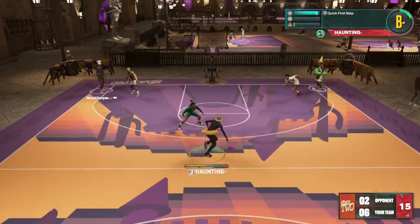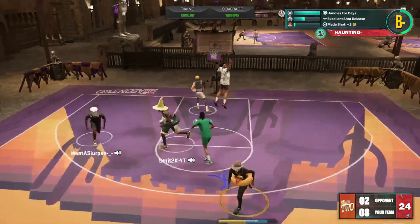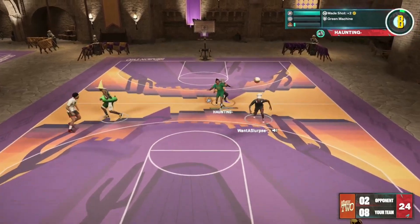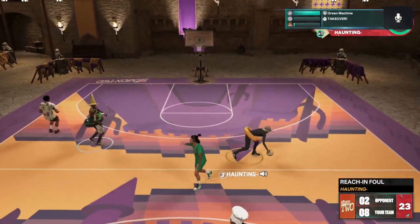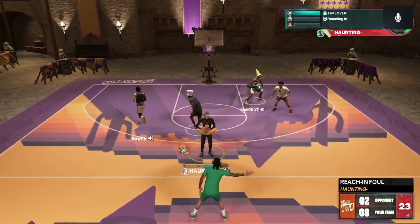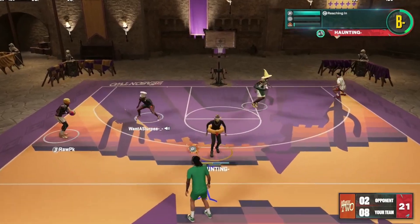The second one is my 6'7 jumper with the Kyle Kuzma base. I love this jump shot too — Kyle Kuzma base is fire this year, I'm not gonna lie. I'm cooking with this build and it's only got an 85 three-pointer. I could pull it from half court, anywhere on the court for real. So those are the two jump shots I use.